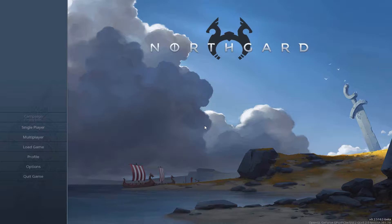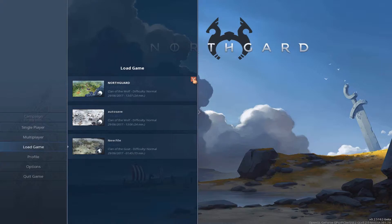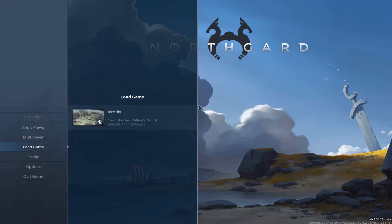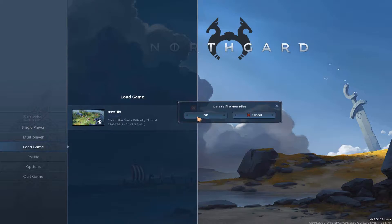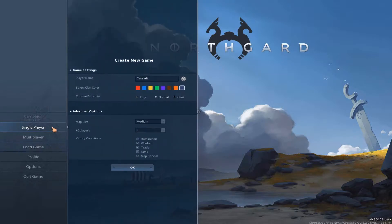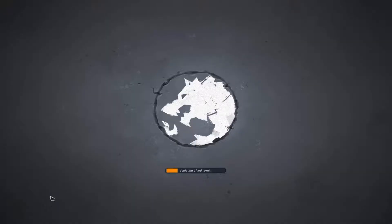Brilliant. So without further ado, let's delete all my old save files — you can see, I should say this is the 4th time, I haven't tried 4 times before — and there we go, brilliant. I am now going to hit my timer because I also forgot to do that before, and hopefully that will start counting down. We are going to keep all the same things that I did before and play the wolf clan and start the game.